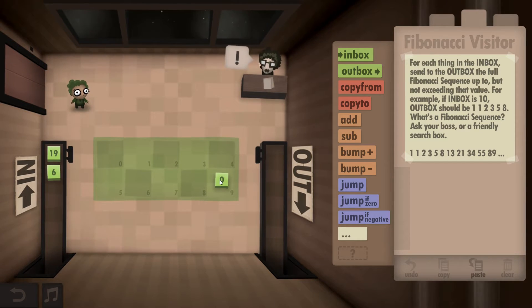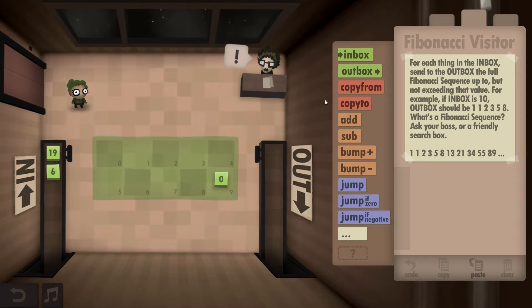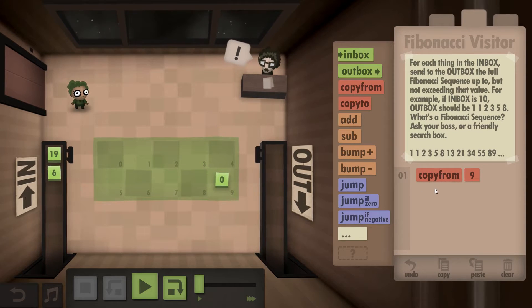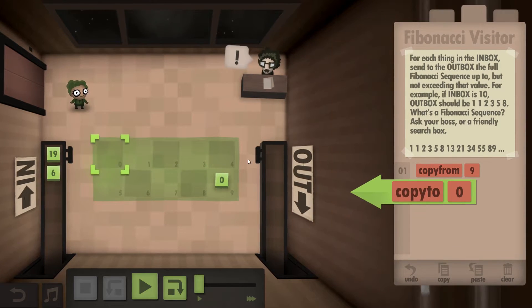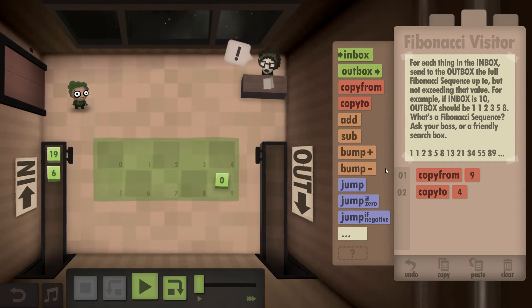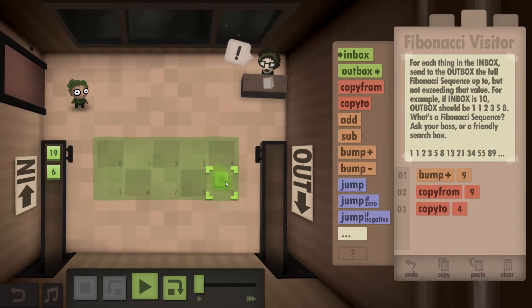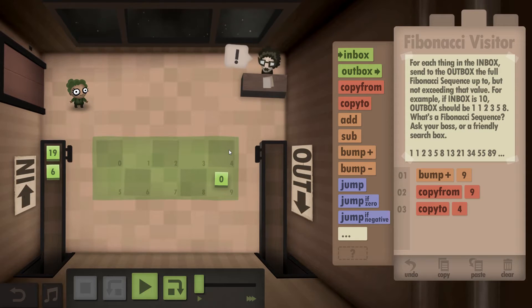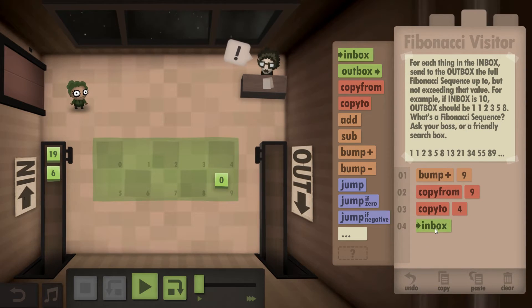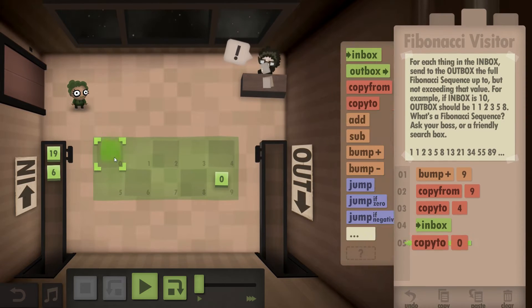So first of all we need to preserve the zero. I'm gonna go ahead and copy from zero. Actually, we don't need zero - we just need one, so we can start by bumping it up and then copy it over there. That should be a good start. Now we need to pick the number from the inbox and put it somewhere - we can just put it in zero. There we go.